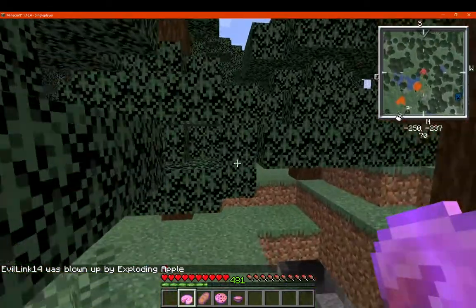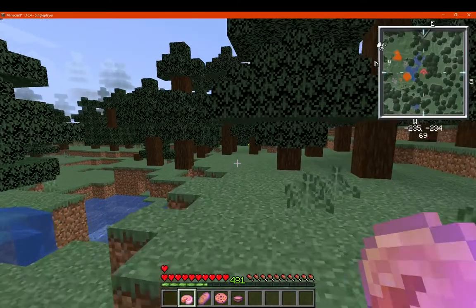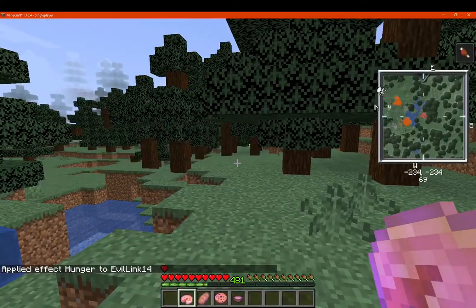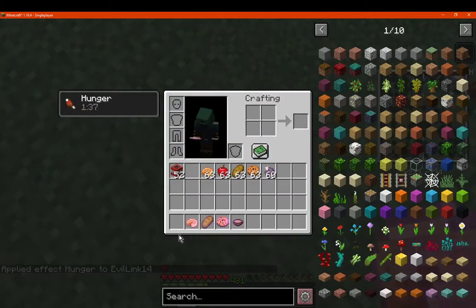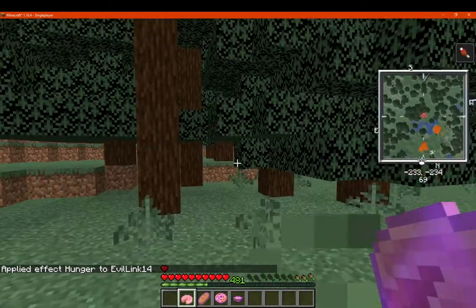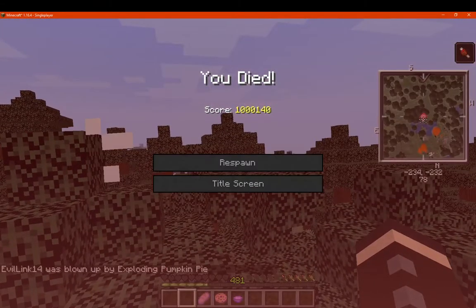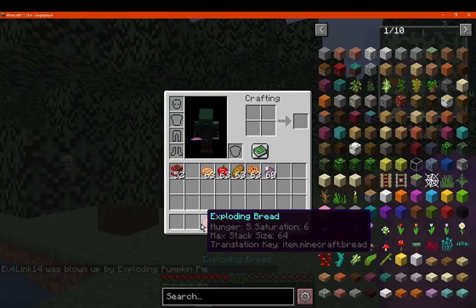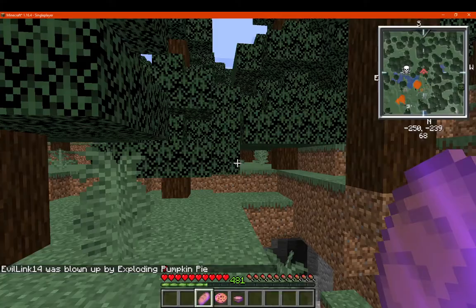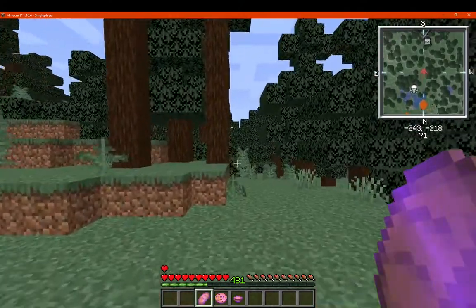I can't consume these without hunger. Okay, so with hunger applied, I'm assuming it's going to affect us each time — there's not really much else to consider. We'll just consume this. It gives pretty much the same amount of food as you'd expect for the most part. It's just named 'exploding,' it's enchanted, and it has an explosion effect — we kind of get that.